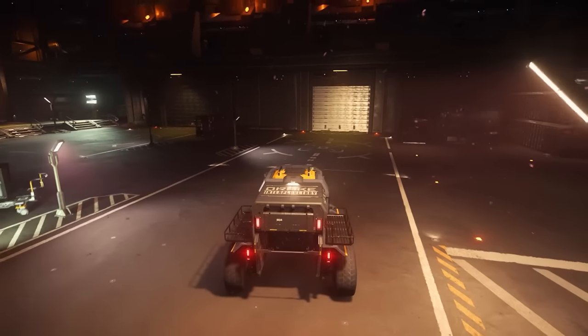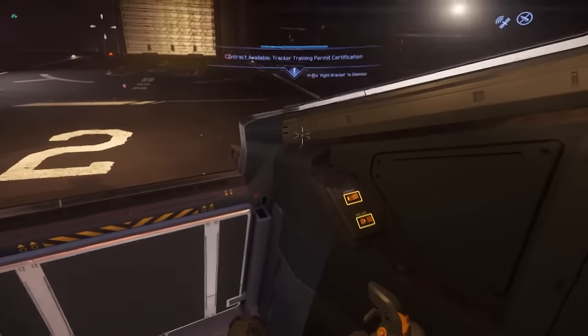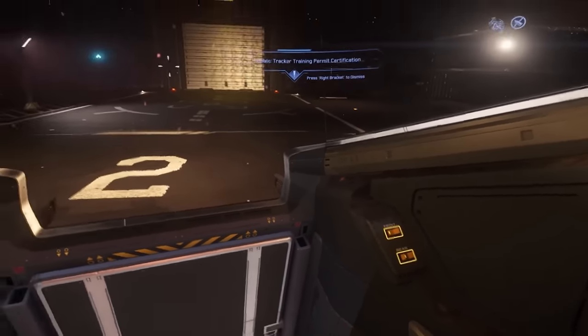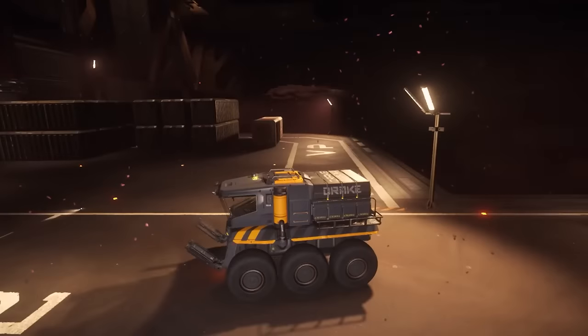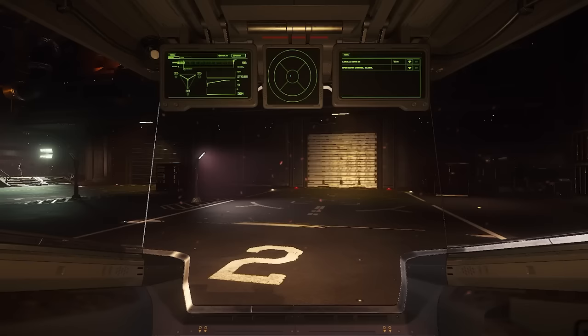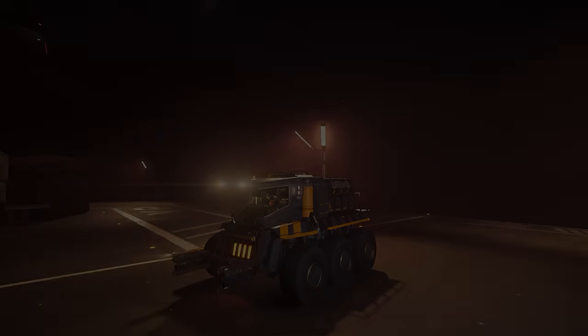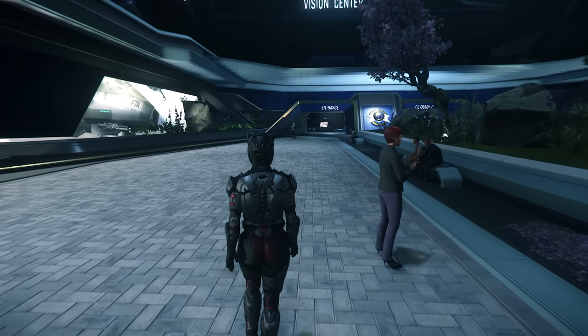The Drake Mule will go straight to drivable and is a little cargo vehicle. Until the 2nd of June, there are discounted starter ship packages with the C8X Pisces and the Avenger Titan available. I am a massive fan of the Avenger Titan to start the game with — I think it is one of the best, if not the best, starter ship you could go for. Certainly get involved with Fleet Week — it's going to be awesome.